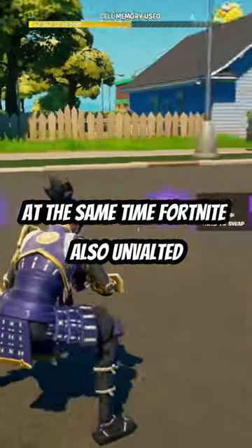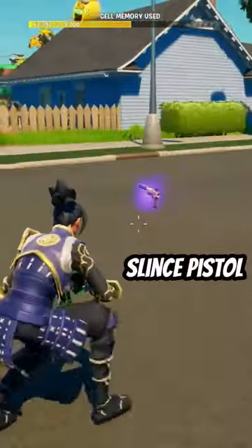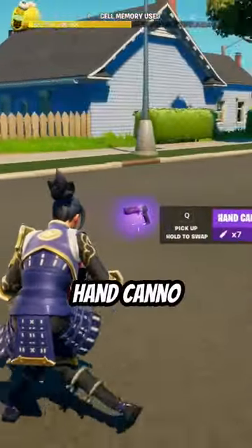At the same time, Fortnite unvaulted a few items: the heavy sniper, dual pistol, silenced pistol, and hand cannon.